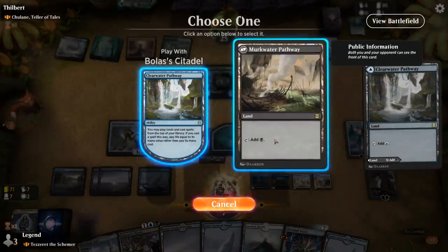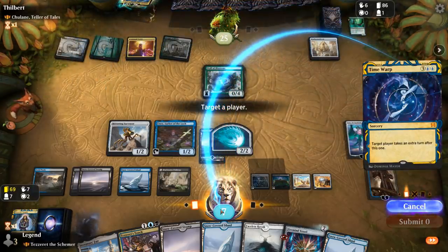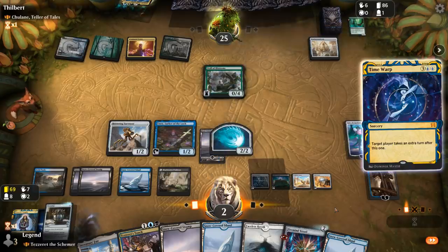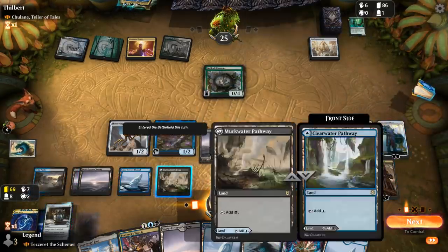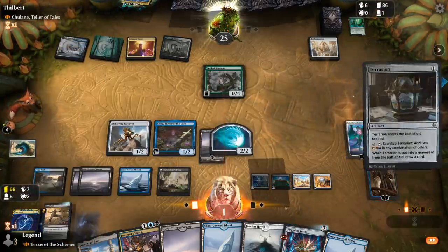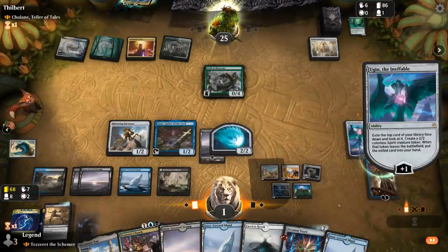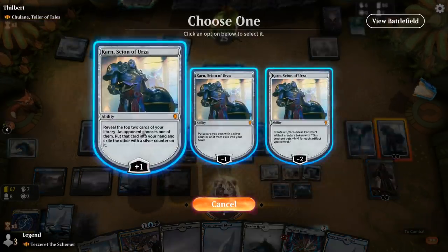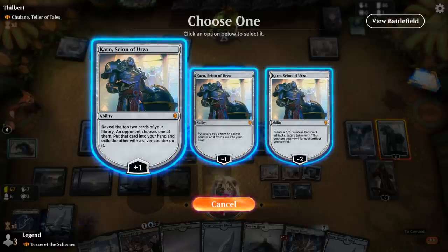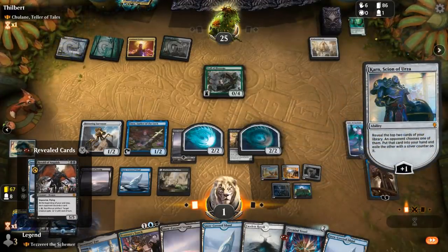Play land for the turn — Time Warp, yeah that should seal the deal. Go to two life but with all these planeswalkers in play that's a lot of extra value. We can go to one with Terrarion. Probably don't want to cast Fatal Push, so more plus. Plus again — could also minus to start beating down but I want more cards. Herald of Anguish!